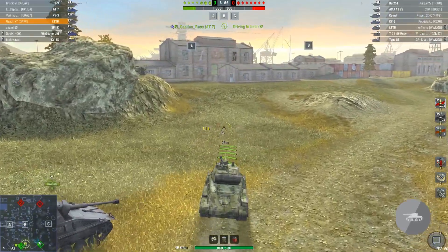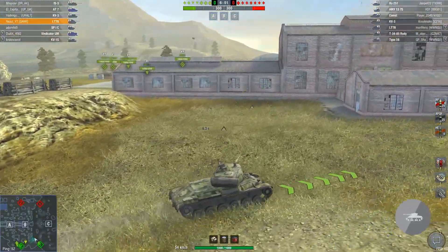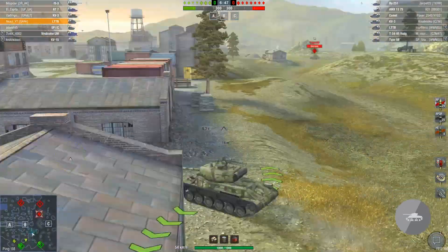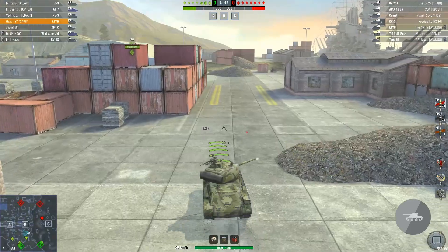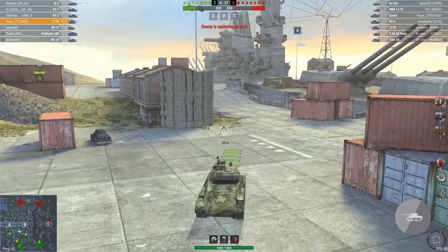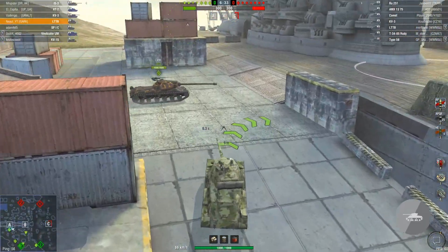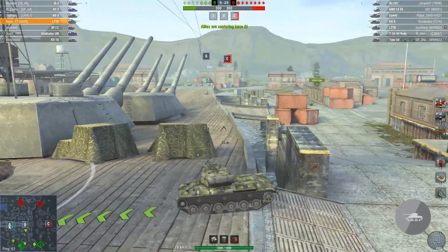The enemy team has 1, 2, 3, 4, 5, 6 mediums, so the C flank is lost for sure. Interesting enough, I wasn't spotted — so let's get to A.